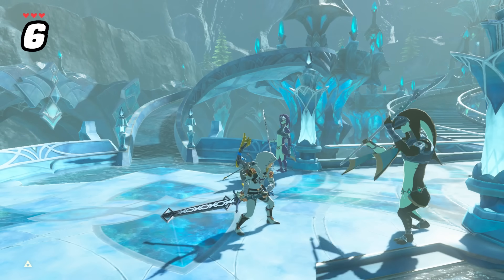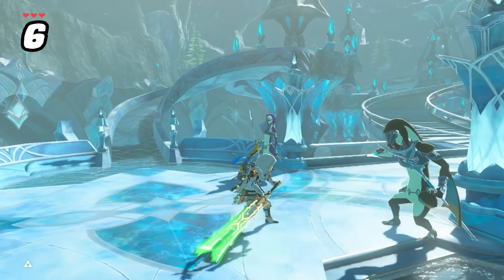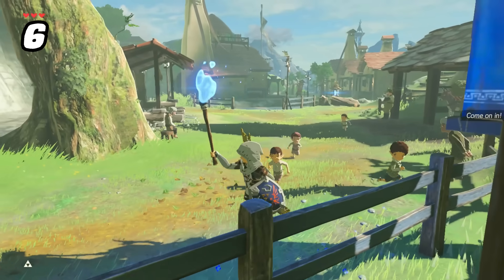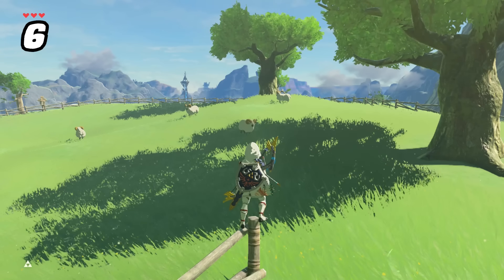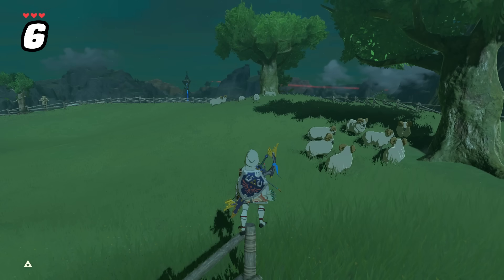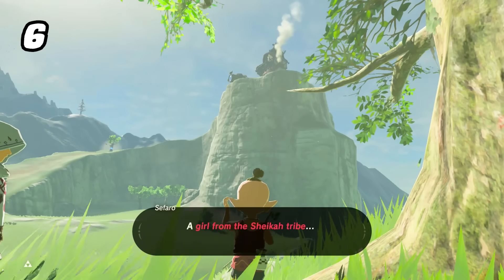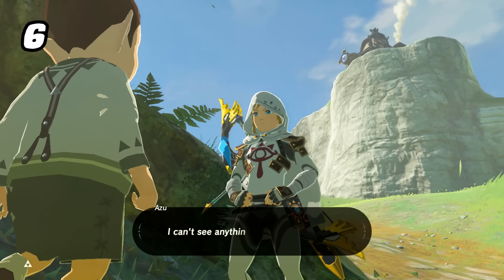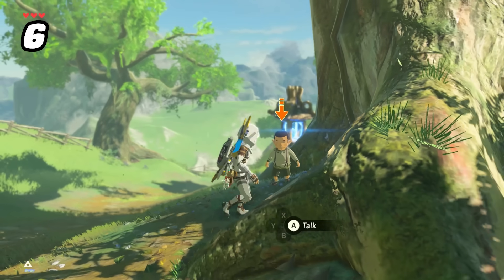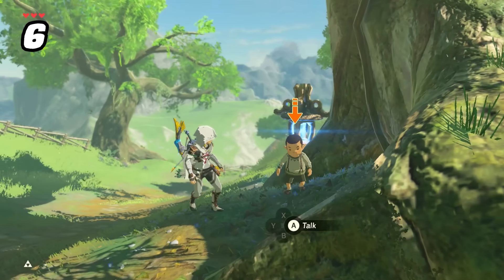There are tons of missable mini-interactions if you pay close attention in every town, including Hateno Village, such as the kids following you with the blue flame and the flock of sheep taking shelter under a tree at night or during rain. You can also get another limited interaction with the kids staring at Purah's lab — if you get in their line of sight, they tell you to move out of the way and even get physically upset if you stand in front of them.